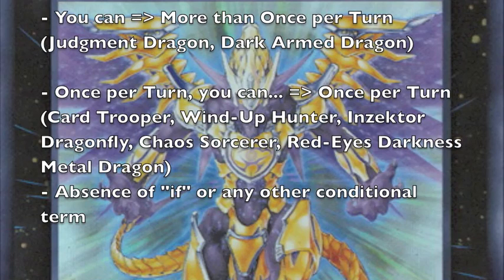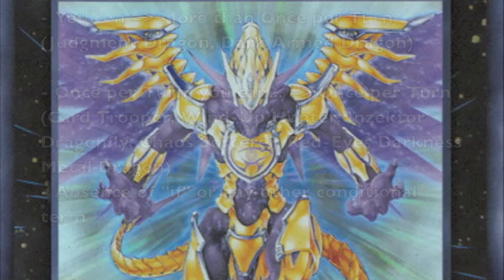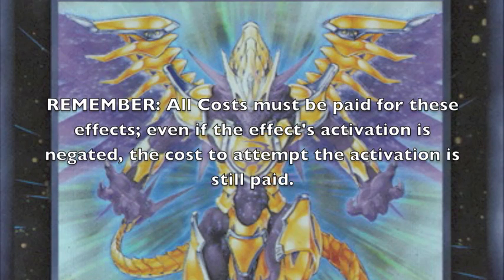There are two card texts by which you can identify this effect. They are: "you can," which implies more than once per turn — an example of that would be Judgment Dragon — and also "once per turn, you can," examples of that would be Red Ace Darkness Metal Dragon, Inzektor Dragonfly, Chaos Sorcerer, and Card Trooper. These effects can also have costs, but remember that all costs must be paid. Even if the effect's activation is negated, the cost to attempt the activation is still paid.